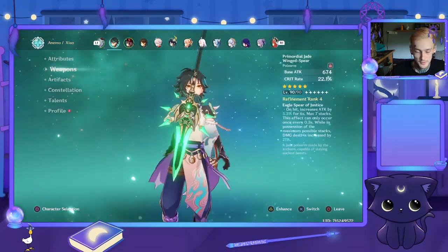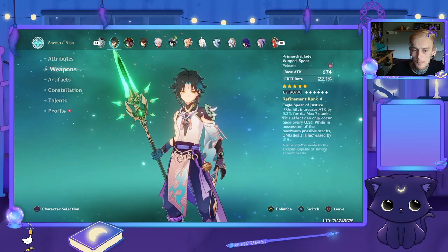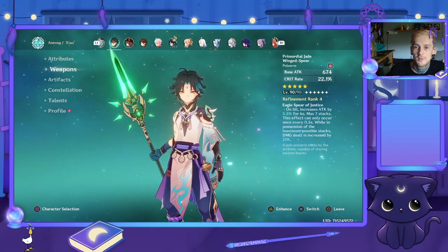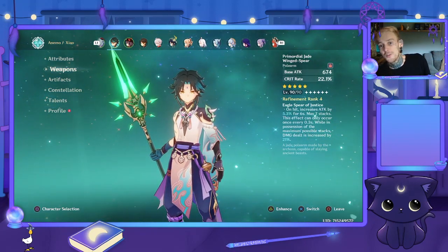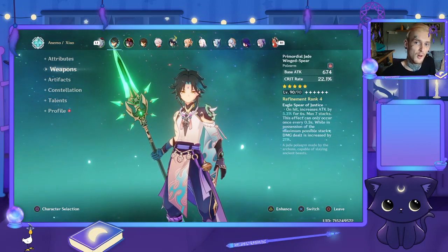If you've got Zhongli and you've got a good enough weapon, play the hell out of him. I might play him some more in future — maybe as soon as his Primordial Jade Wing Spear is R5. But for now, we're moving on to Hootang, my massively preferred polearm user.